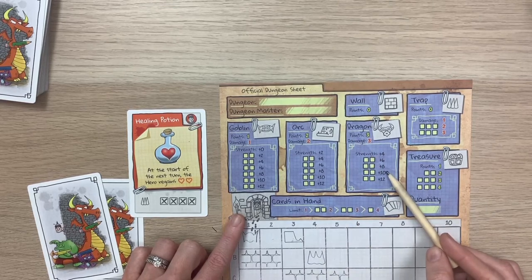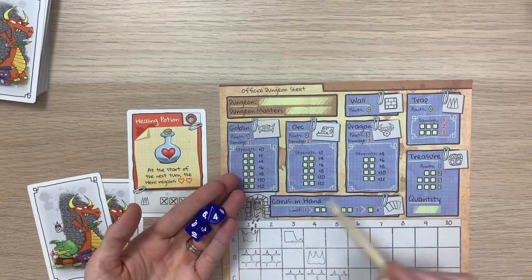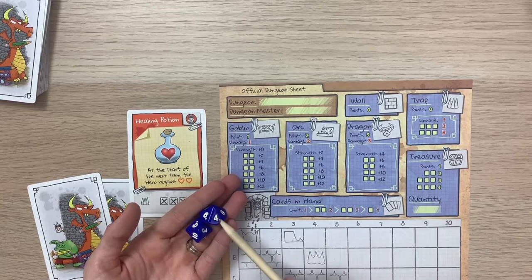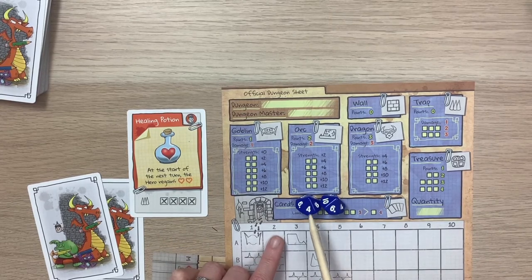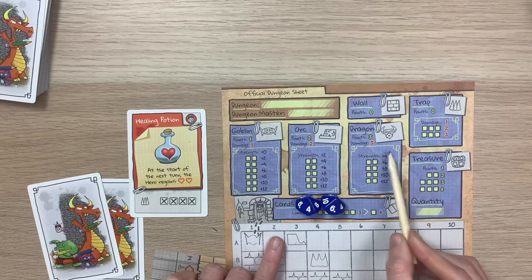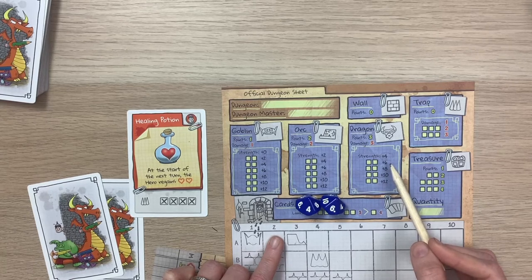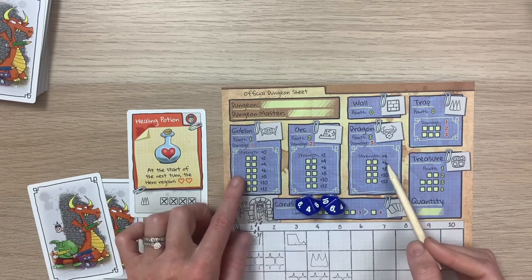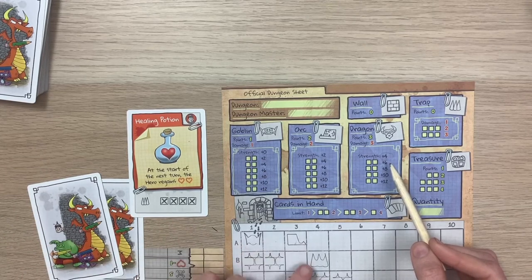It's important to understand how battles work. During battle, you roll two dice and add the values together along with your monster's strength. You need a total of at least 20 to defeat the hero. For example, if you roll a 4 and a 6 (total 10) and your dragon has strength 4, that's only 14 — not enough. Anything under 20 means your monster flees. This is critical to keep in mind when deciding where to place improvements and which monsters to add.